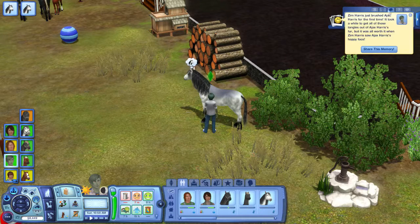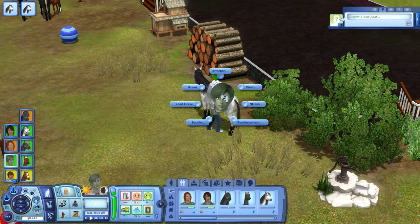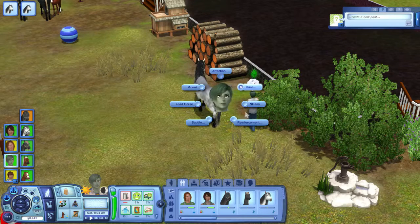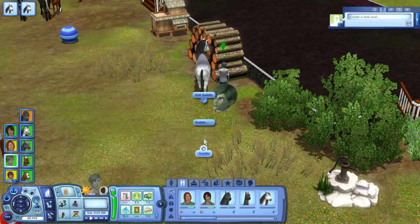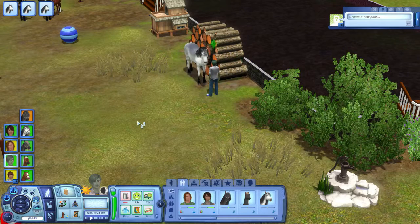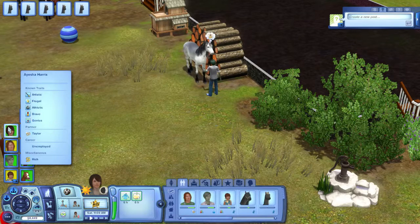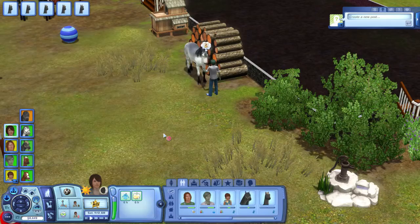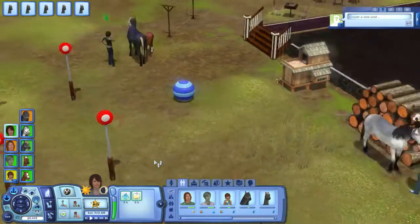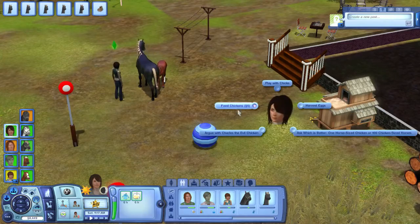We're gonna teach him to ride — well, we're gonna start working on training him. Saddle — I found it works easier to get them to mount the horse if you throw the saddle on first. They can do bareback, but unfortunately it just doesn't seem to work without the saddle at all. I'm gonna see if I can get you to work with this, because the farm really does need the help.